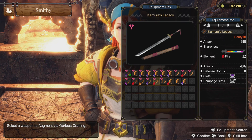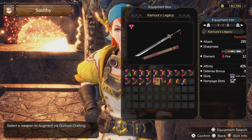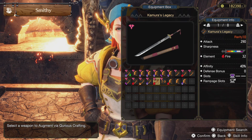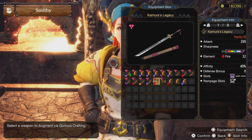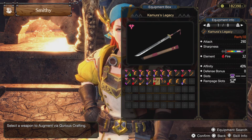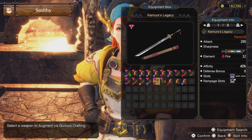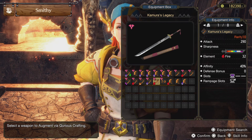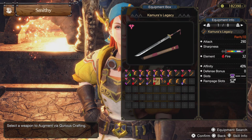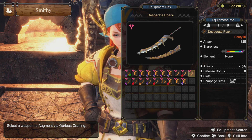At number five, the Kimura Legacy — my favorite long sword. Base 290 raw attack and the sharpness is very big, huge white sharpness, and it can go handicraft to achieve purple sharpness. Its affinity is 40%, tied with the Narwa Cooka long sword as the second highest affinity in the game, only behind Shagaru Magala's greatsword. It has a 1-3 slot and a great rampage slot at level two. Build it up to increase raw attack and elements and it will be great going into the upcoming updates.